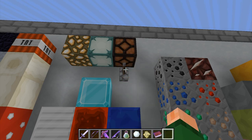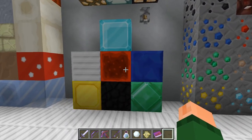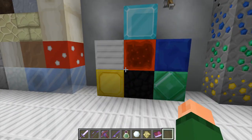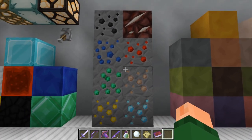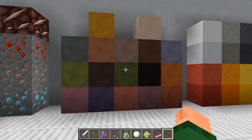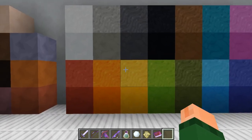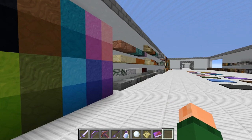Or redstone lantern. Off. On. Off. On. Wax on, wax off. And we've got the ore blocks, which are all compiled of ores but smushed together to make a block. And then we've got all the ores over here. We have the terracottas, all of the concretes — and I actually like the way the powder looks. That's pretty cool.